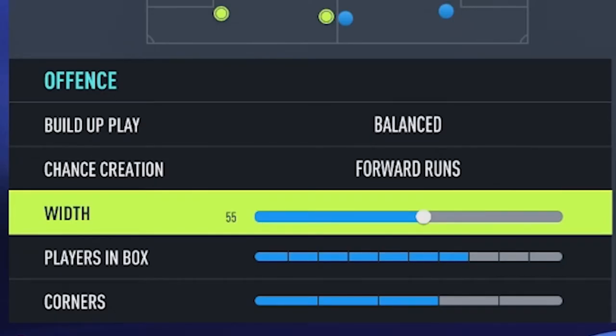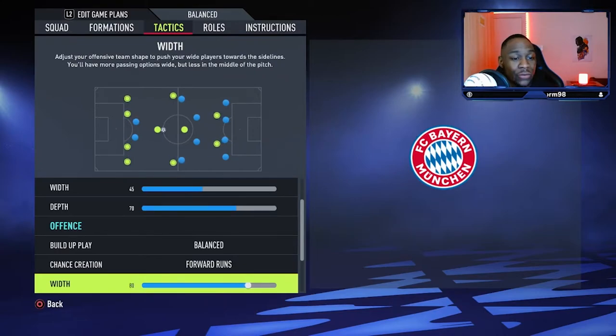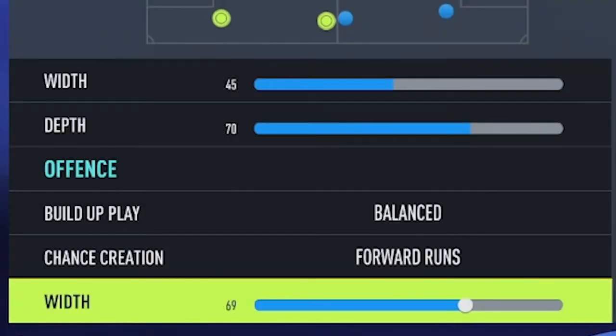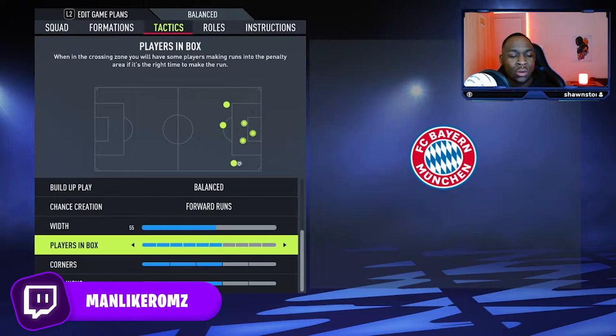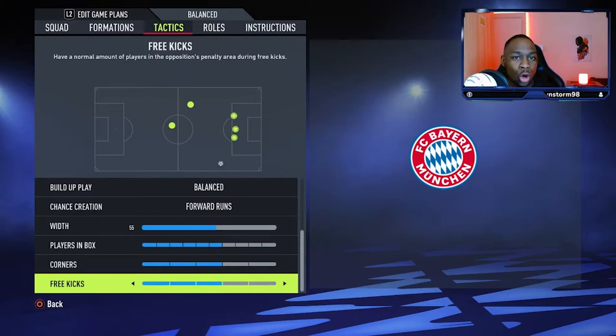Moving on into the width, we are going to go with 55. Now you're probably thinking: why such a narrow width when you've got wingers? The reason is that if you lose the ball and your width is 80, you are going to concede a lot of space in the middle for teams to run through and play through balls. With 55, we still have a little bit of width with our wingers but they're close enough to each other to counter-press and win the ball back quickly. For players in the box, we're going with six. On corners, three. And on free kicks, also three.